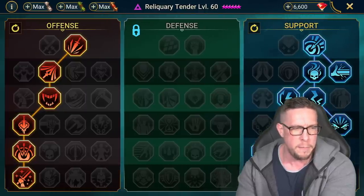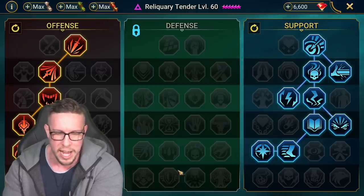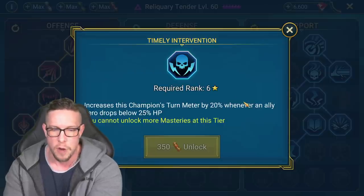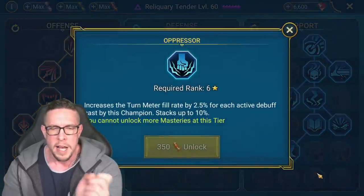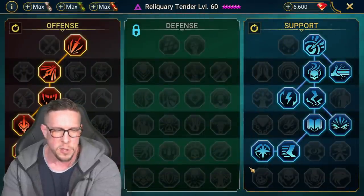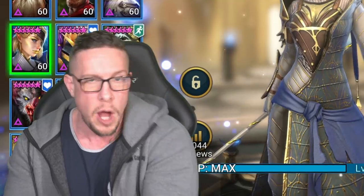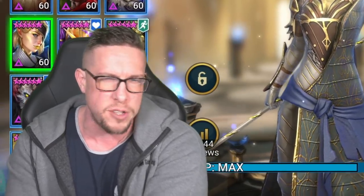If she is dying, you have many different options in the mastery tree. You could pick up Timely Intervention, which increases the champion's turn meter by 20% whenever an ally drops below 25% HP — that would be my second choice on this champion. The Oppressor is predicated on debuffs and she only has one debuff in her kit. So your two main choices are either Warmaster if you're not dying and want extra damage, or Timely Intervention if you need more support survivability.